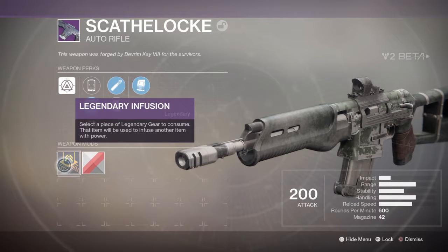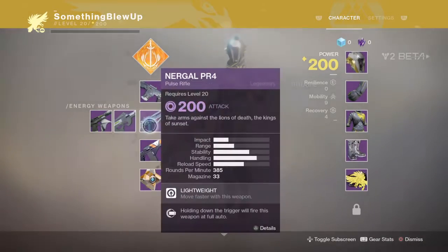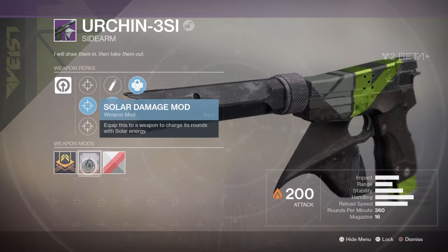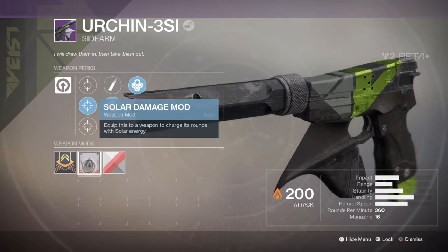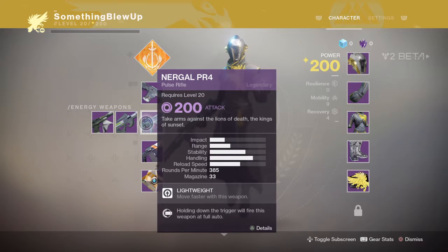And this is the infuse thing, and then this is your weapon shader. What was that thing I saw in here? Solar damage mod — equip to charge this weapon with solar energy. That's cool, so weapon mods now.